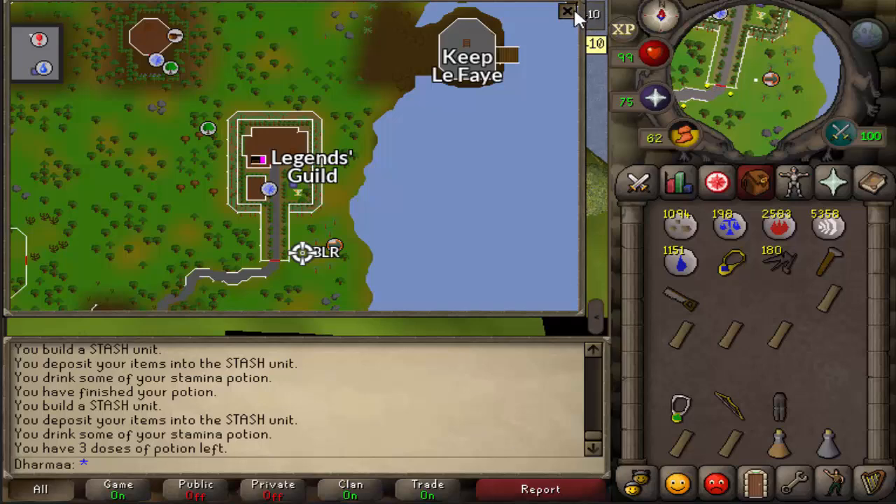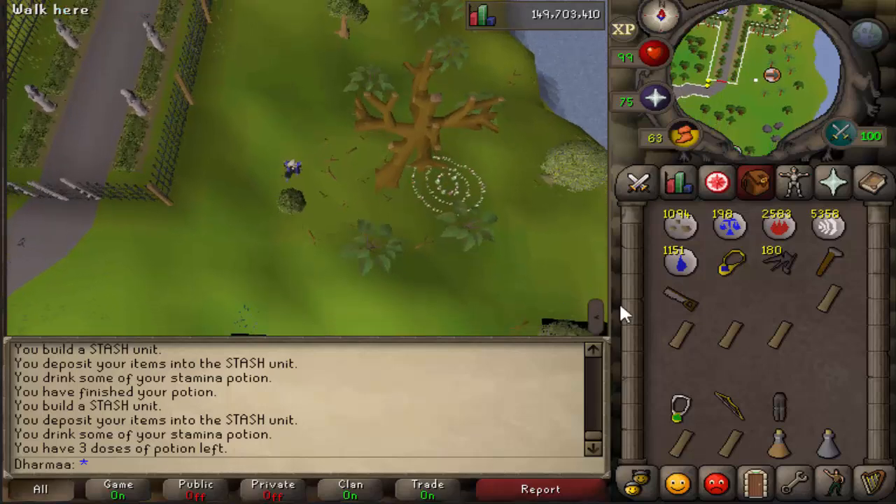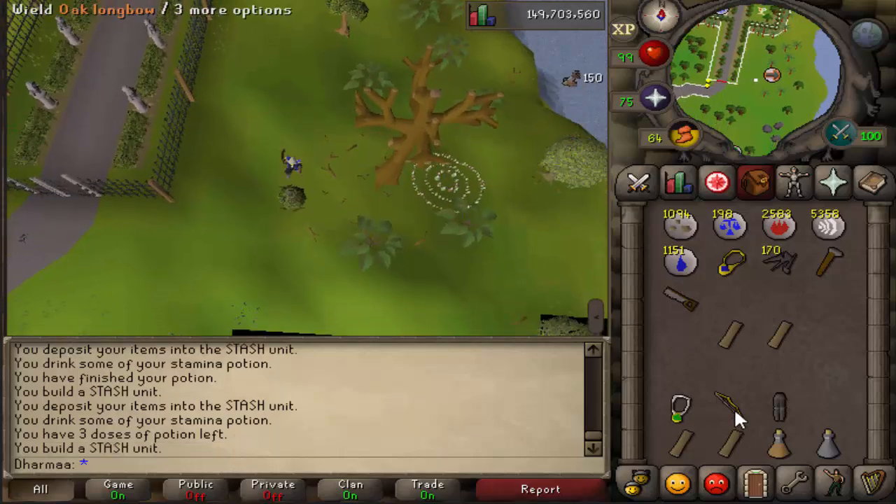After that, come over to the Legends Guild, right next to a fairy ring. There's another inconspicuous bush. Build it. For this one you need an emerald amulet, oak longbow, and iron plate legs. Put them in.